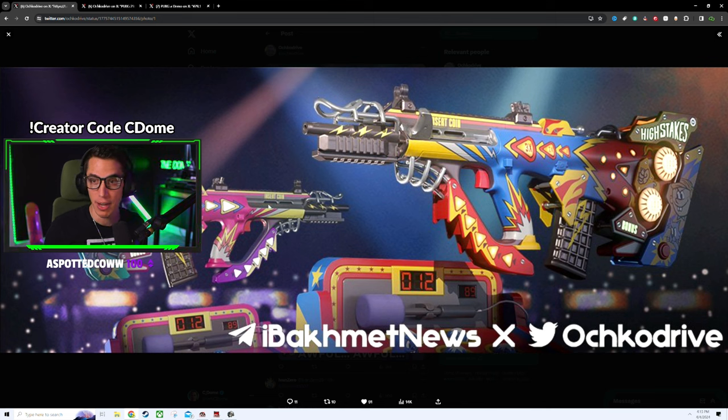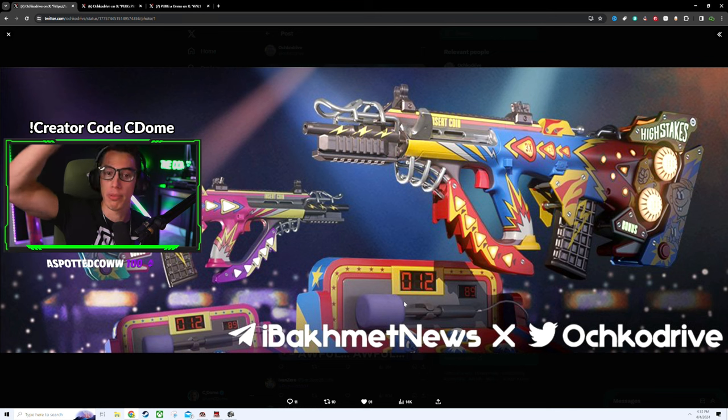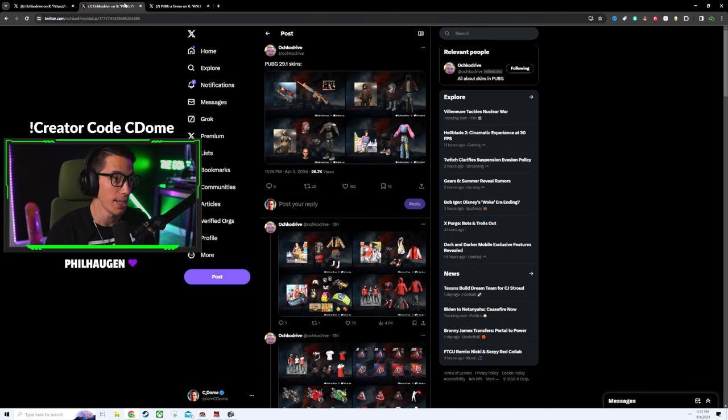Whether you like it or not, we're getting another progressive AUG. It appears it's going to have a chroma variant — a different color scheme. This variant has some pink and blue, whereas the standard is red, blue, and yellow; the chroma is blue, pink, and purple. There's also a death box with some kind of hammer mechanic where a number goes up — that'll be the death box for this progressive skin.